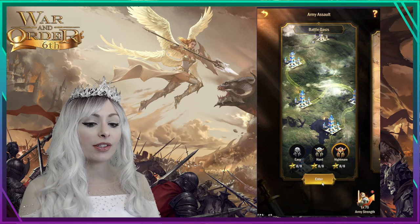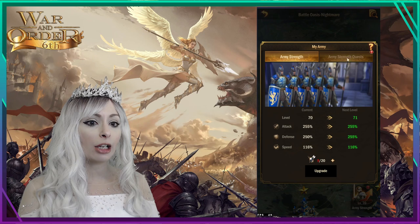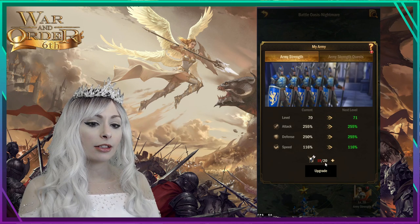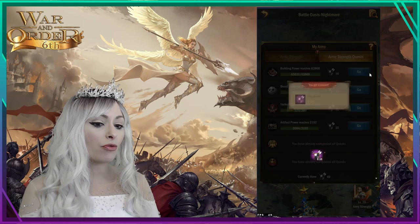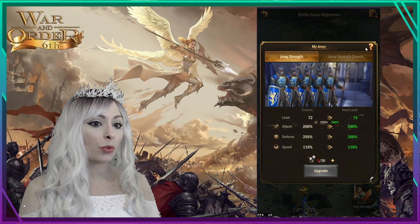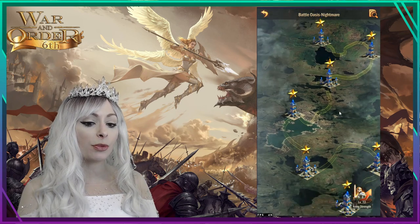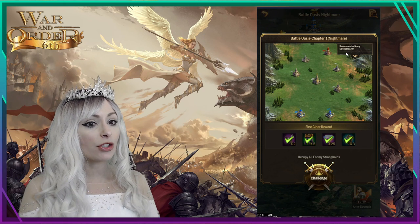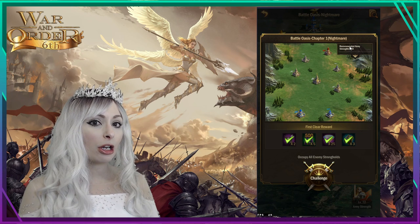I'll show you in the battle oasis — we'll go into nightmare. Let me check my army strength first. We can actually upgrade twice, so now my army strength is 72. This becomes important because when you come in to play it's gonna say recommended army strength is 40, so you kind of want to make sure you're coming in at the right army strength.